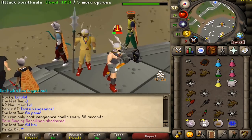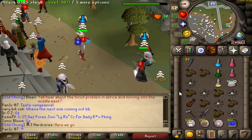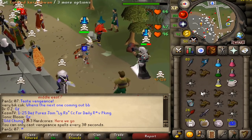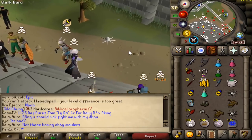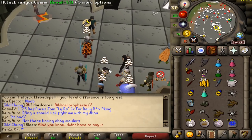Of course we hit the zero! The guy's risking elder maul, fury, B-ring - damn it, but he's dead. Nice spike there, got the kill. Bullying avoiders is so much fun. Loot is roughly two to three hundred k.